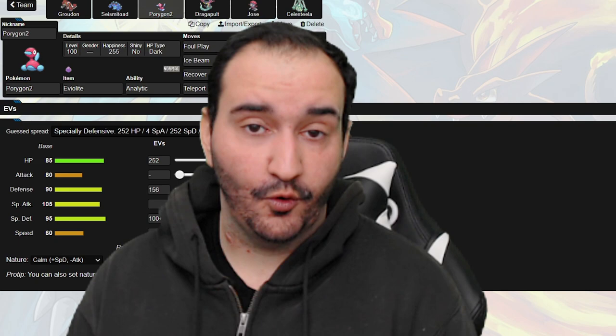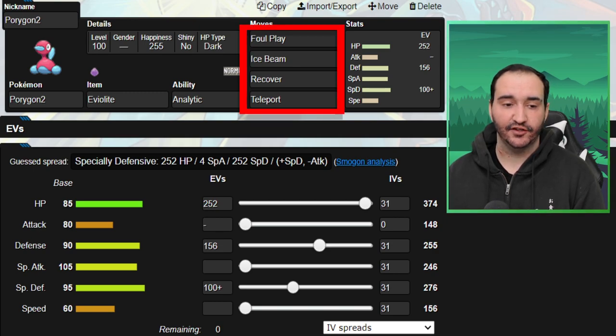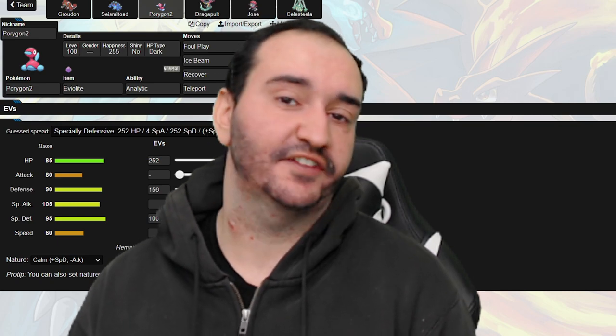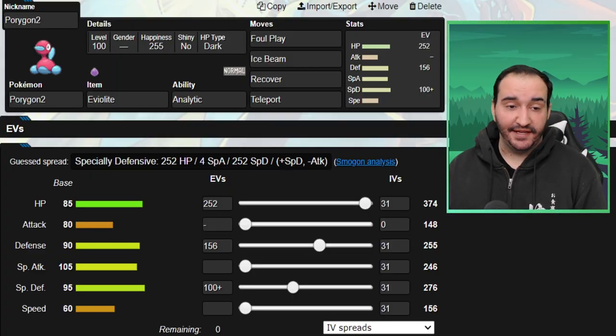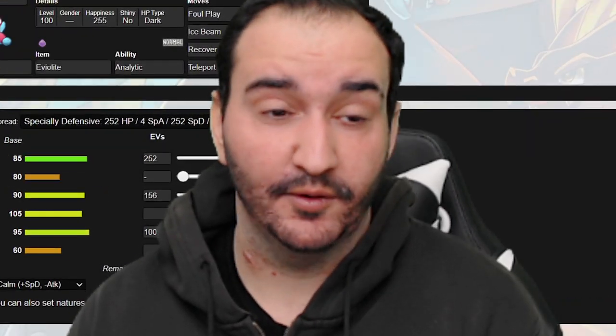Next Mon on the team is the aforementioned P2. Got Foul Play, Ice Beam, Recover, and Teleport on a mixed set. I made sure this set could take Specs Flamethrower from Blacephalon if Rocks aren't up. Ice Beam is there for Mega Salamence - this is my main Salamence check. It's not going to knock me out with anything once it's set up to plus two. Ice Beam is pretty much always a one-hit KO with Analytic, and that's why we're running Analytic.